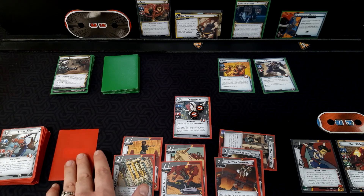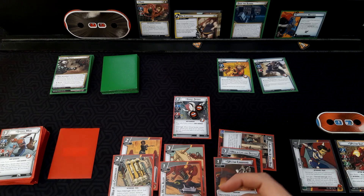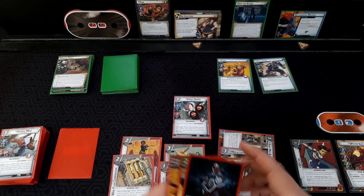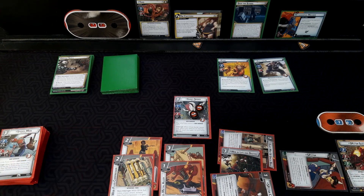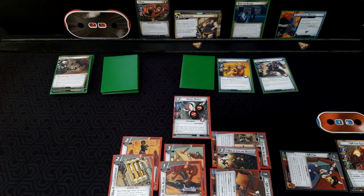We could use Spider Command to draw the last card. We exhaust an interface — okay, that's fine — we're going to draw the last card and it's Med Team. That's fine. So now a new counter card comes out and we reshuffle.